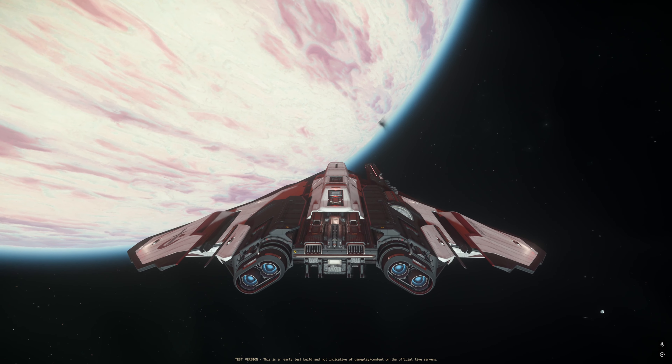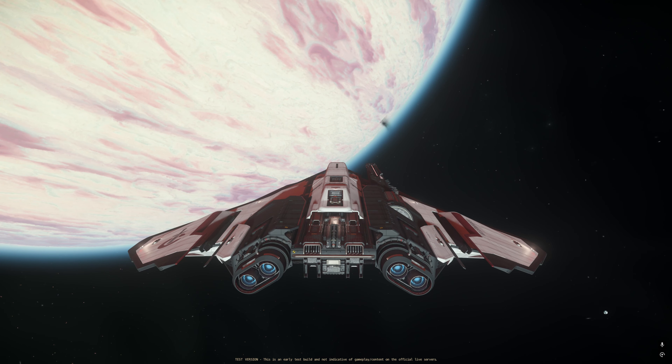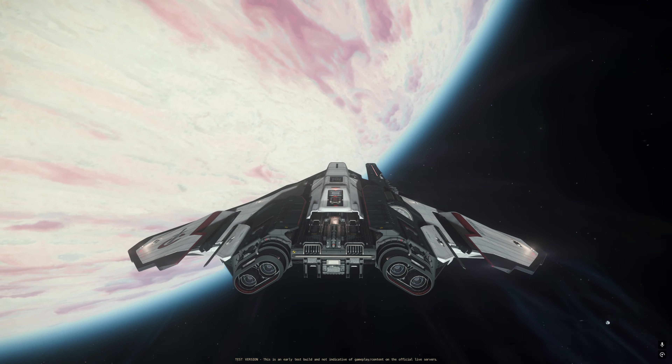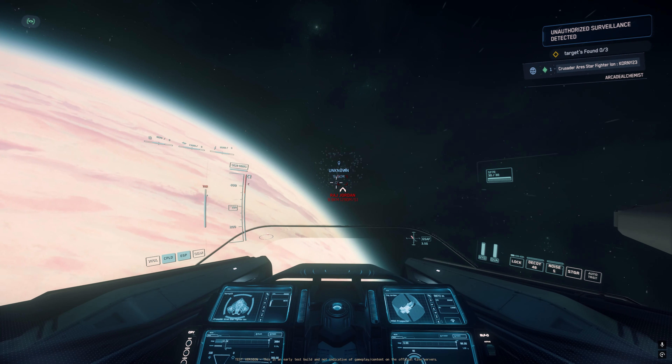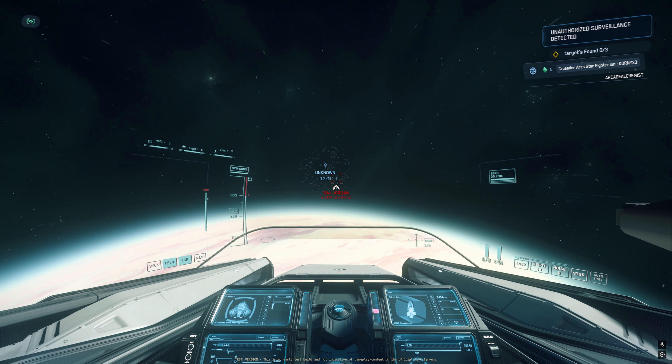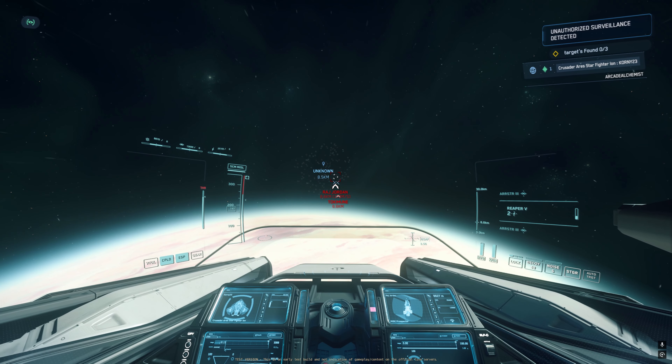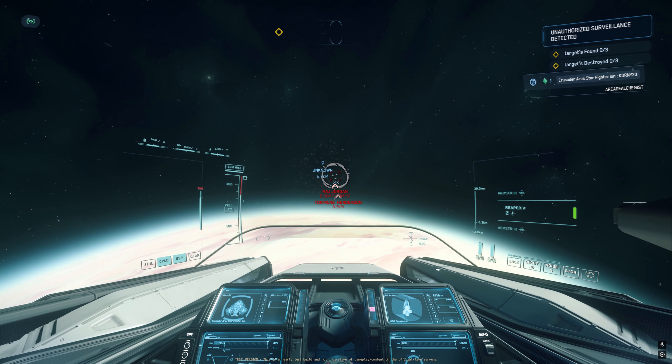We will take the same mission as I did with my Anvil F8C in the last video — I'll link it here if you want to see it. The Ion is finally a little bit buffed, so let's see how much. Ship is fully set up: we have FR 76 shields, quantum drive XL1, and we also have torpedoes.